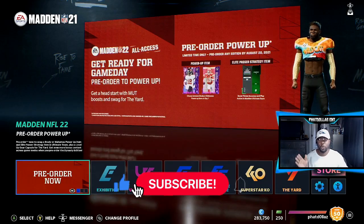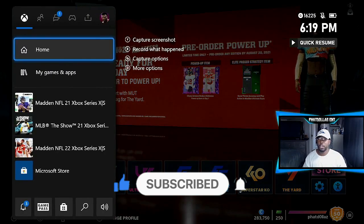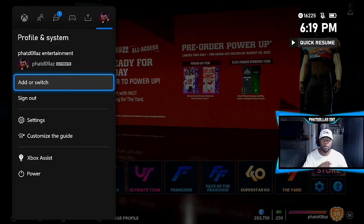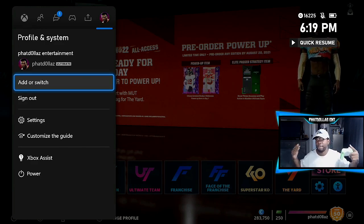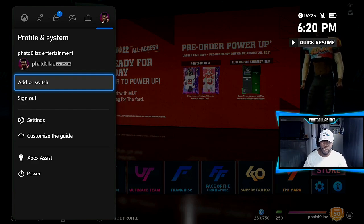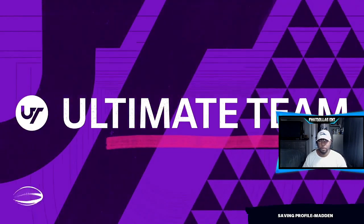When you're on this screen and you've used all your 10 hours, all you would do is come to your other account. You'll add or switch — switch to the other account that you have the $4.99 EA Access on, or if you have the Ultimate tier on both accounts that works too. You can have four or five accounts, it doesn't matter. Once you get that account logged in, come to Ultimate Team.